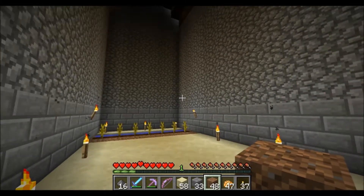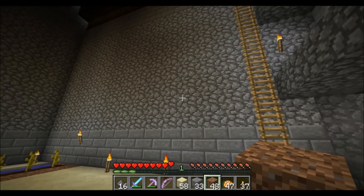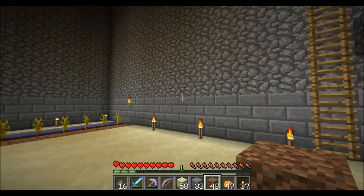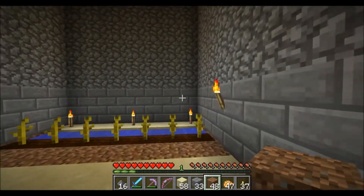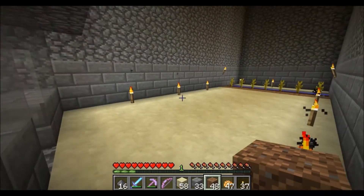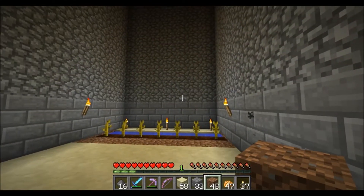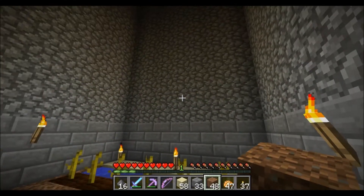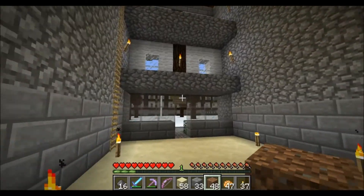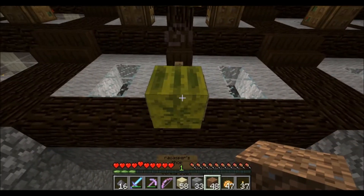So I decided not to do that. I had an idea of making another floating island over where my floating islands are and building a roller coaster up there — I might still do that, I have a ton of track. But as you can tell by the sign, I've decided I'm going to make a melon shop.